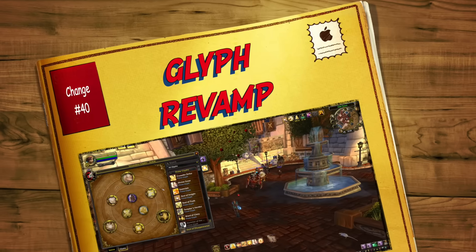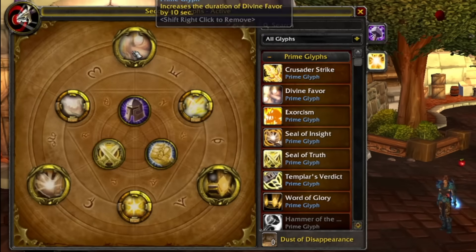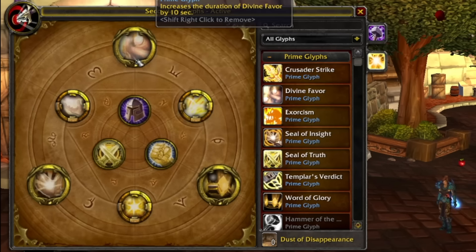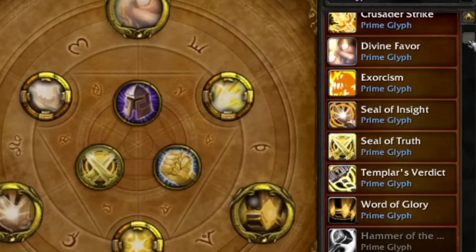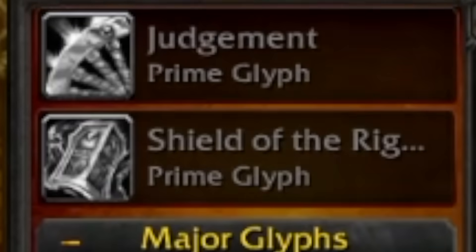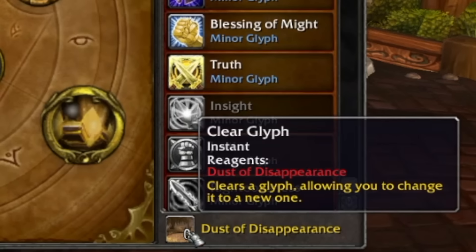In at number forty is the new glyph system. You now get three new glyph slots called prime glyph slots. You still have your three majors and three minors, but the prime glyphs are the ones that make the biggest difference to your rotation or abilities. Also, you no longer lose the glyphs when you use them. Instead, your glyph system is like a collection pane — once you've learned the glyphs, you'll have them forever. What you'll need is a Dust of Disappearance, which you use to switch between one glyph and another.